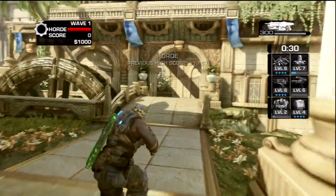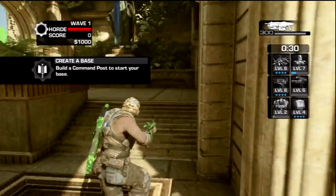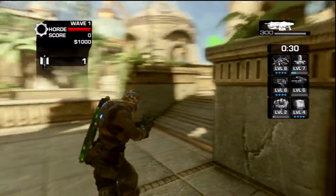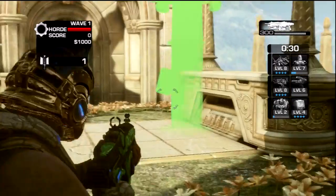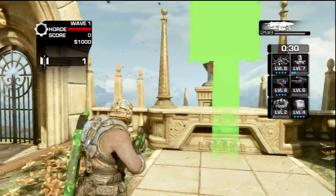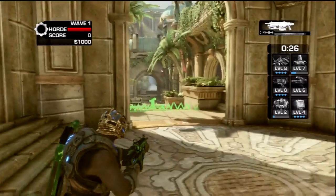Now we're starting with the three new maps. This one here is Zero. You just take a right from spawn — the first right — and then take another right up these stairs. This is probably the hardest one to get to. Take another right up here, then a left right as soon as you get up to the end, and there should be a command post right there. Build that one and you'll find the command center just to the left of that, down in that little circular area.